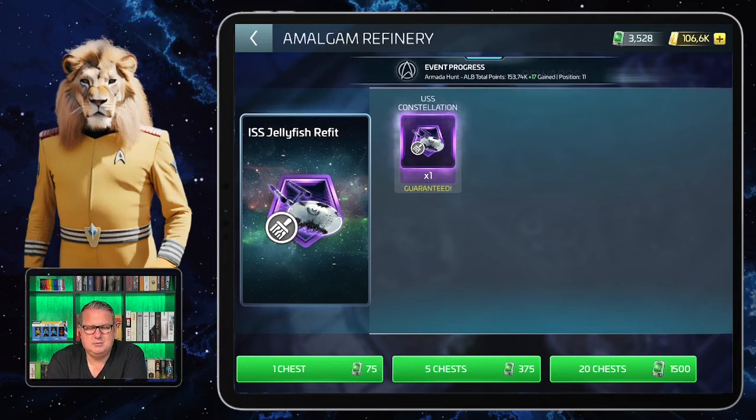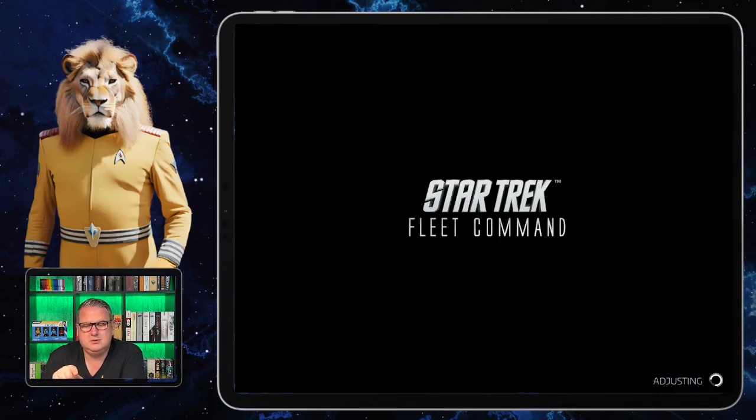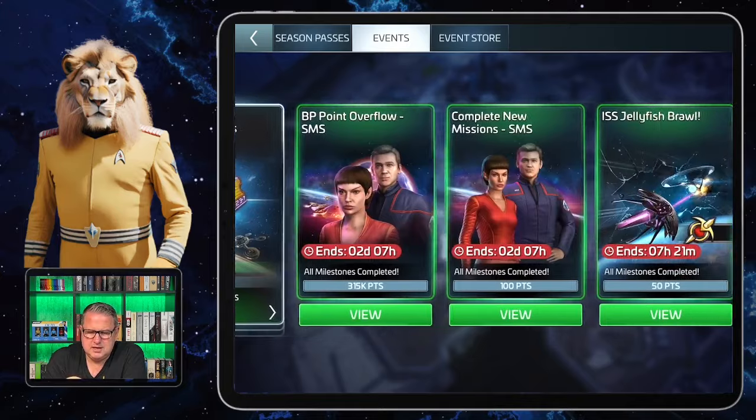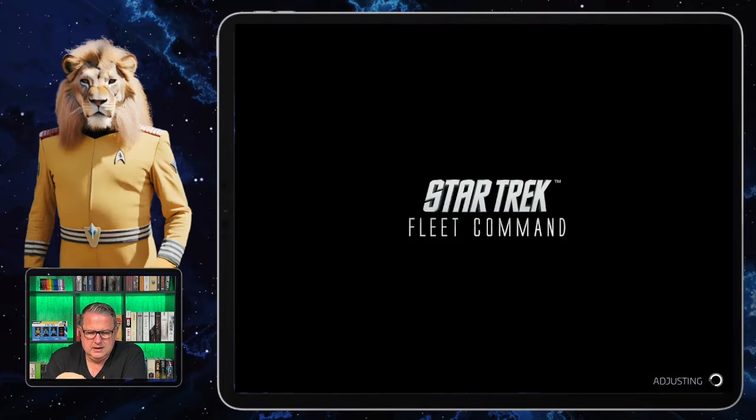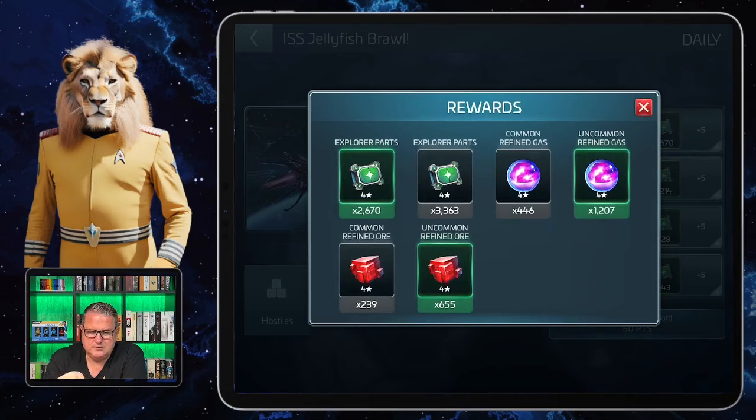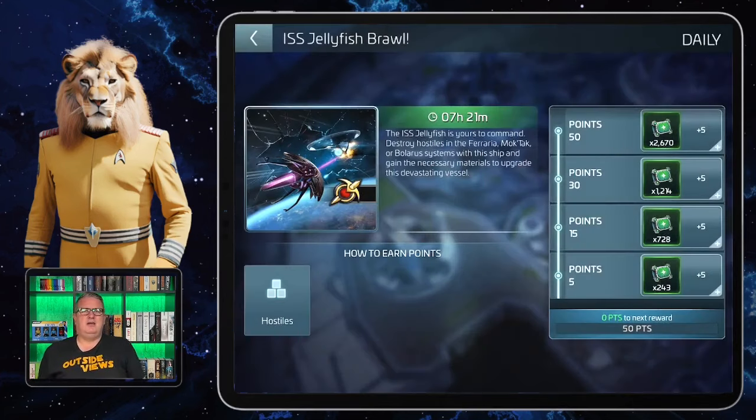I do love the Jellyfish and want to fly around with it when the Jellyfish Brawl returns. We actually have the Jellyfish Brawl at the moment, which is great because today there's also a MAT event while I'm filming this. The ISS Jellyfish Brawl was very helpful — I got a lot of explorer parts and uncommon refined gas from it. Even if that's the only reason to get the ship, it's a very good reason.